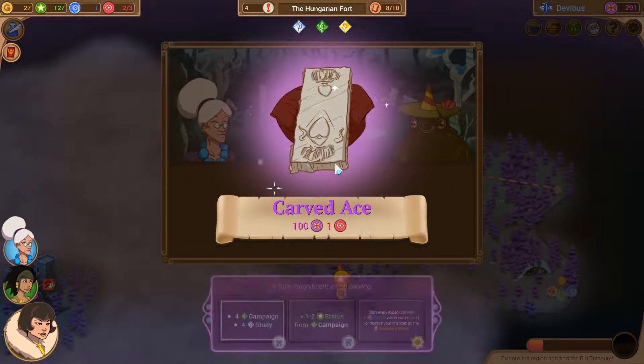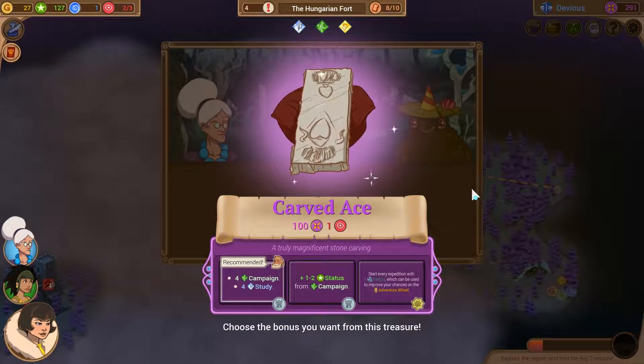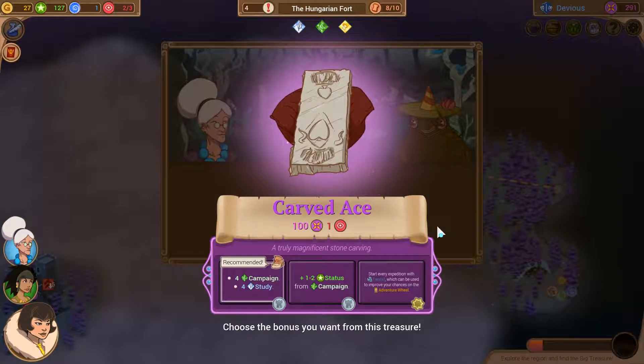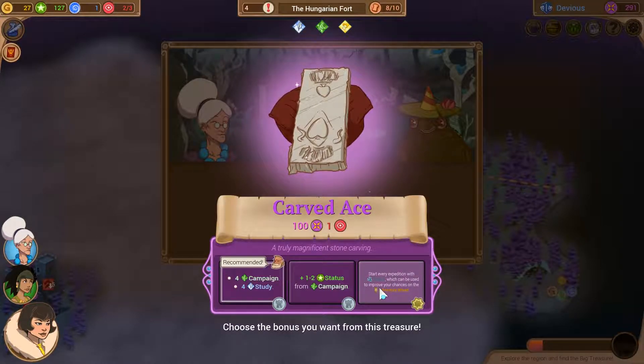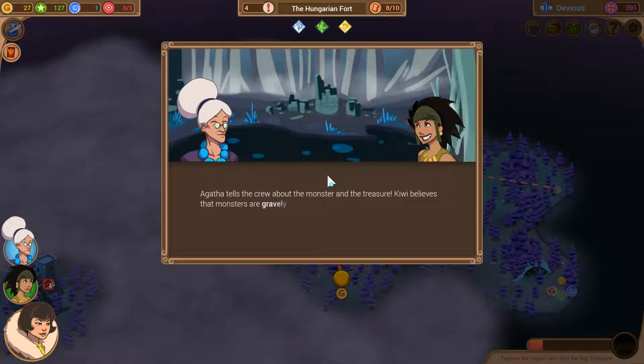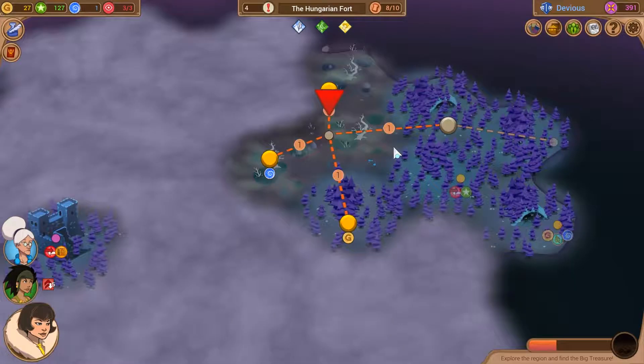Agatha gives the swamp monster a lesson on tactical insults. The next time cultists come to bully, the monster will take an advantageous position on top of a rock and ridicule them: 'I must be a swamp monster, but at least I am not a cultist with swamp for brains.' A flawless tactic making use of the monster's natural defenses. We also gain a carved ace - 100 renown is very welcome. We can start the expedition with one tool to improve our chance on the action wheel. Tools it is.